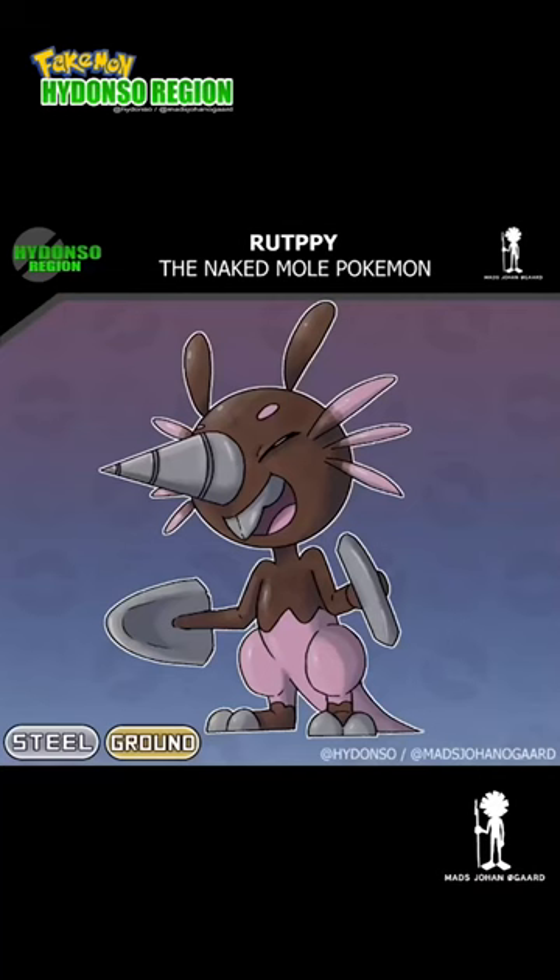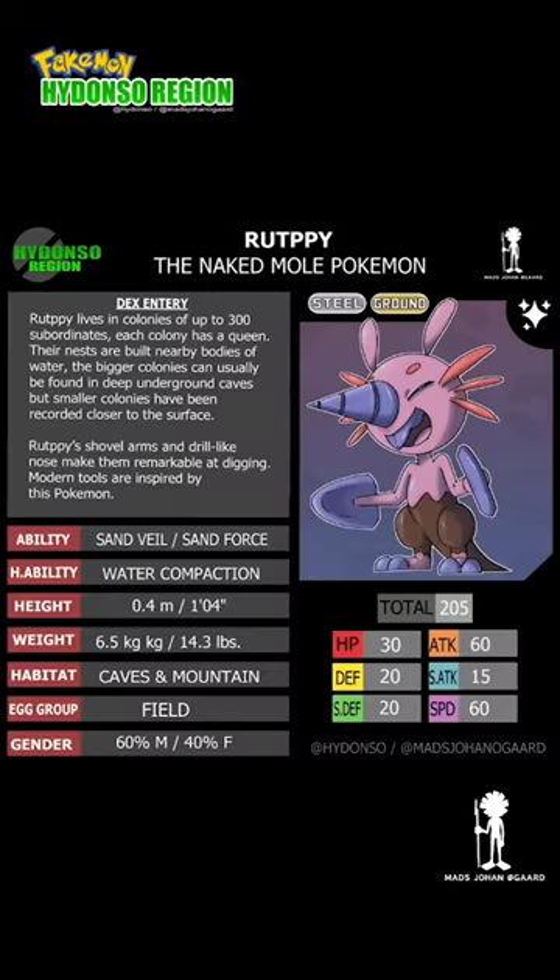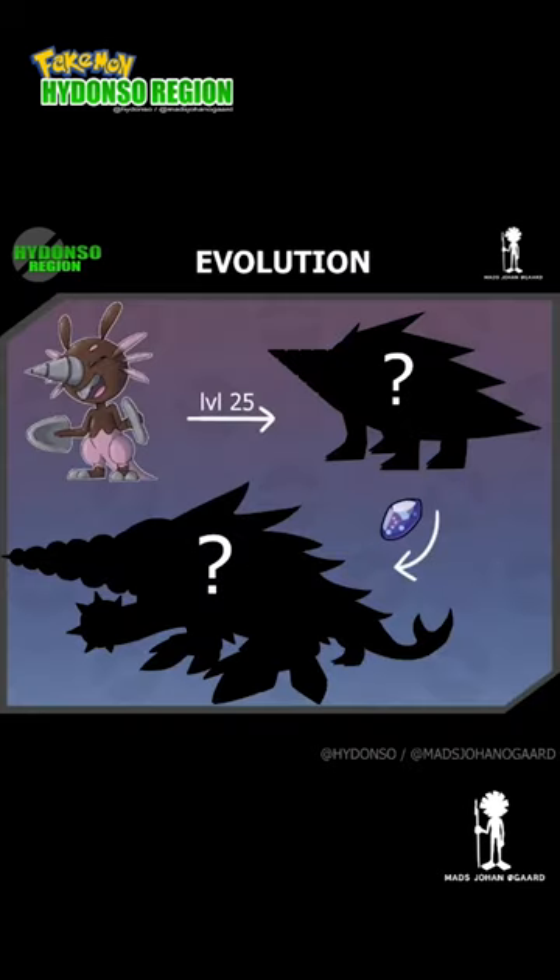Rupti, the naked mole Pokémon. Steel/Ground type. Ability: Sand Veil and Sand Force. Hidden ability: Water Compaction. It evolves at level 25.